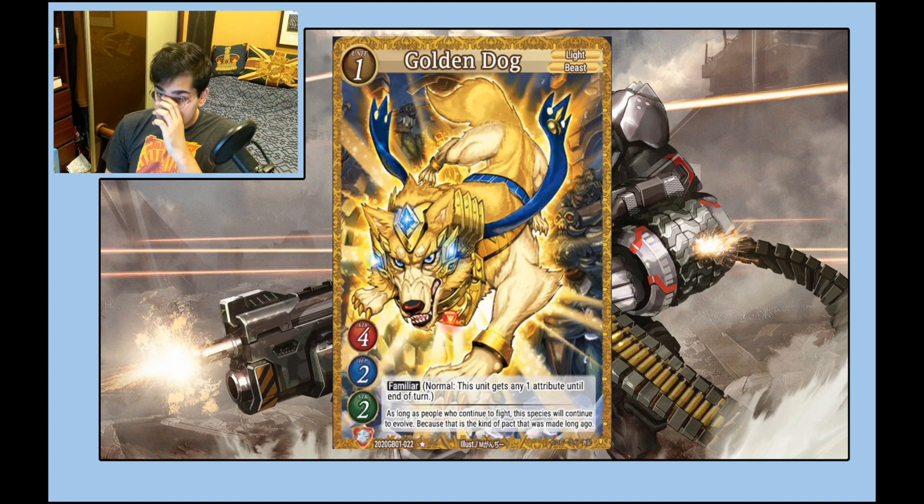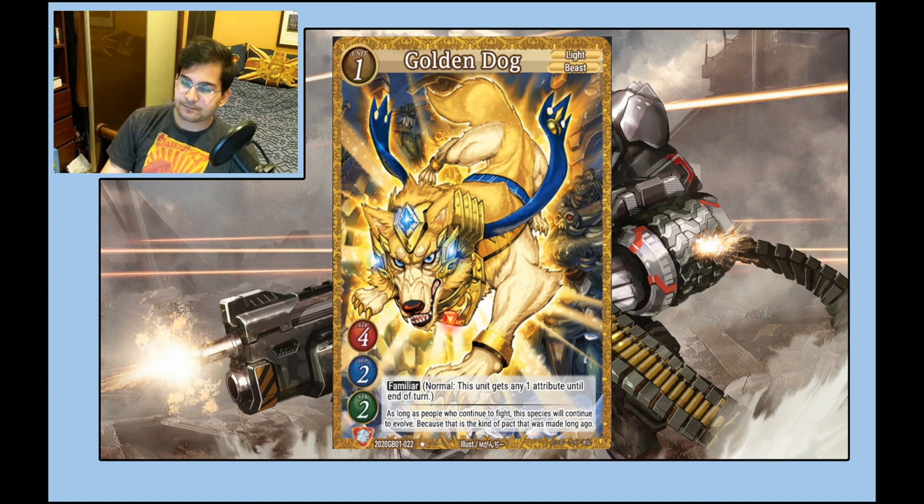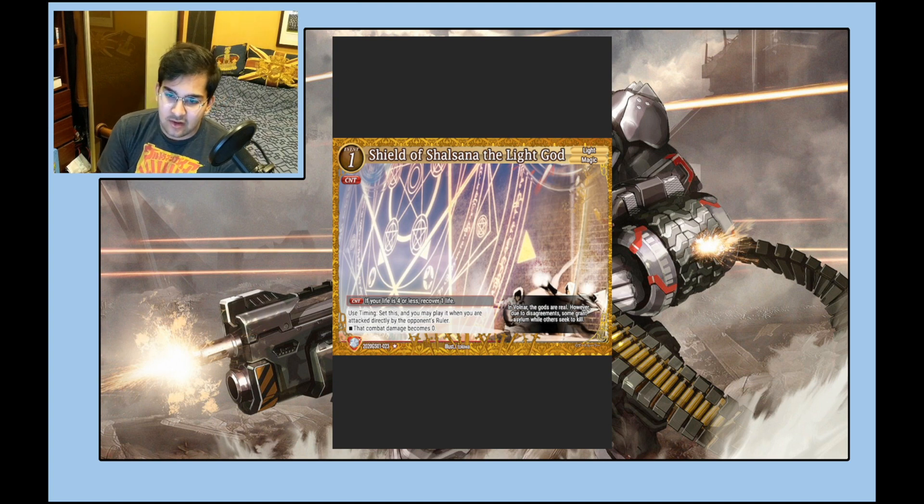Golden Dog is a 4/4/2 — the dog I mentioned with Shiori. If you revive this you're getting four strike on board for two, which is great. It's a four-attacking unit and a Beast, which is also nice. That's why you actually see Shiori being played in Beast decks a lot — you can revive this, and with set spells out you're making a board out of nowhere. All around, good card.